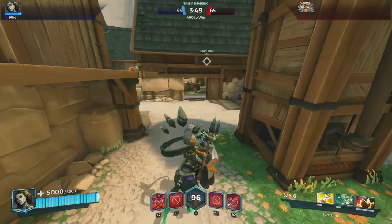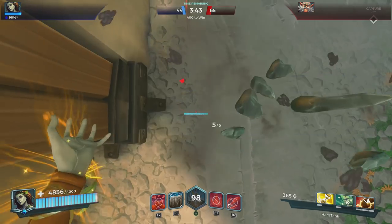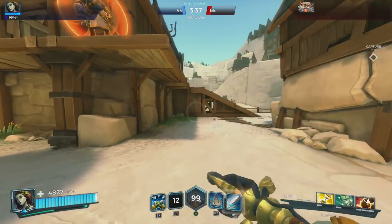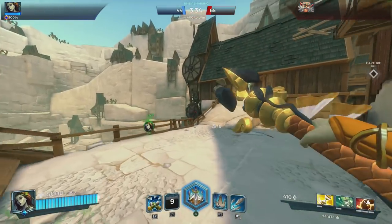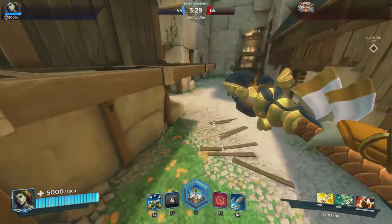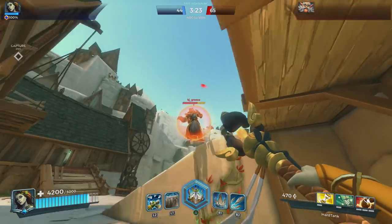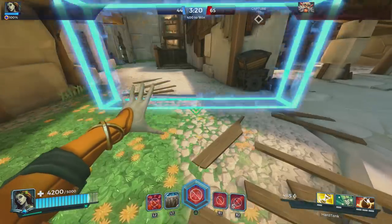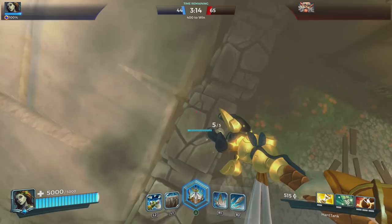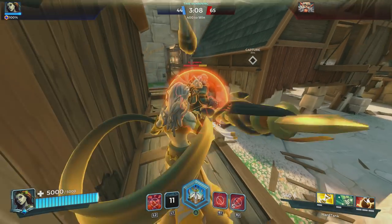Did you know that you can actually use her wall to get into higher places? Let me show you right here. For those who don't know how to destroy her wall, you just press the same ability again — you actually take it down. So we're going to go up here, I'm going to use the ability here. You can't use it if you're being crippled. One, two, three, go — we're up. Just jump where you want to go and destroy it.